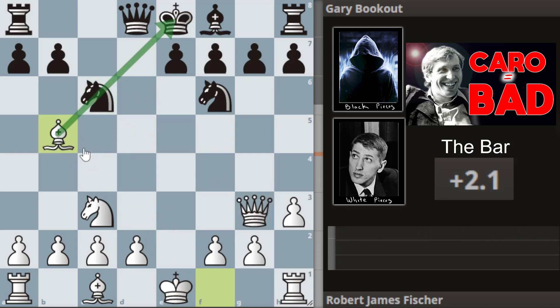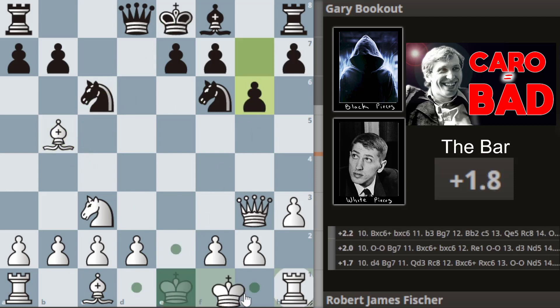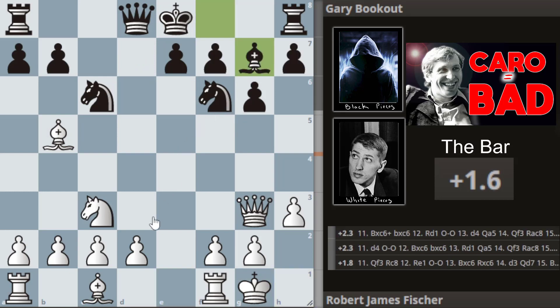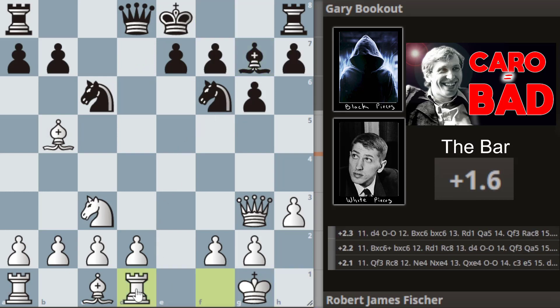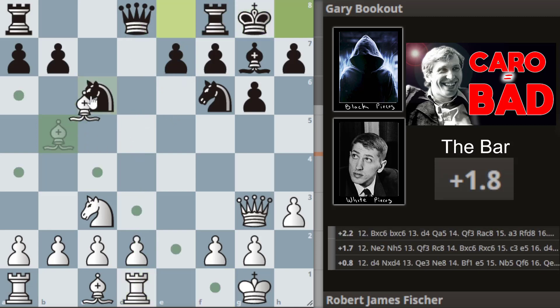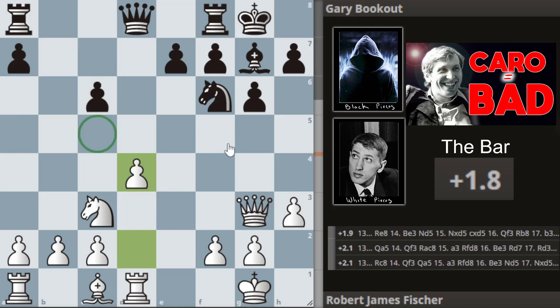And now it's Bobby's turn to bring out a pin. Players go g6, we get castles, Bg7, and rook to d1, aligning with the queen. We get castles, takes and takes. And we'll see how Bobby's playing against this isolated pawn. White's got three pawn islands. We get d4 from Bobby.